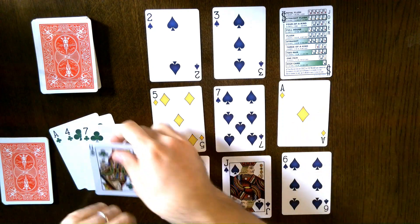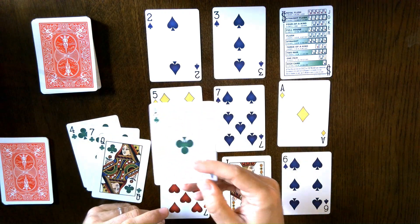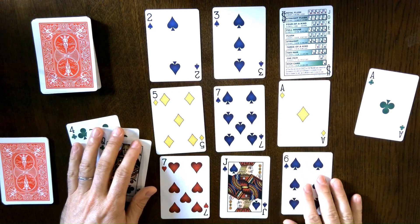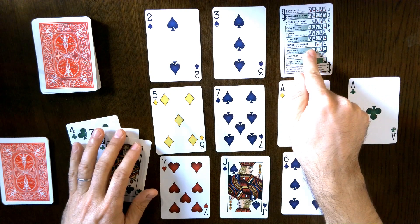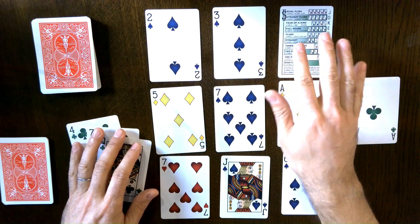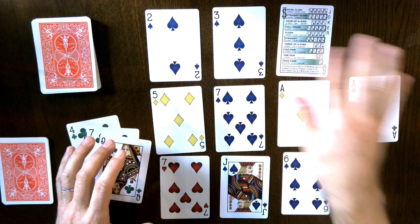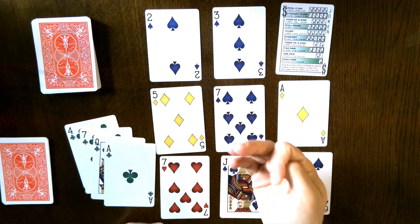The last free action is called Any. I can discard any one of my cards and discard any one card from the grid — I could discard this 6 or this jack. Importantly, you can discard a joker this way. Jokers are not wild — they are suitless and valueless. You can't use Match because they're not matched, and you can't use Sum because you can't sum them. But you can use Any. Those are your three free actions: Match, Sum, and Any.